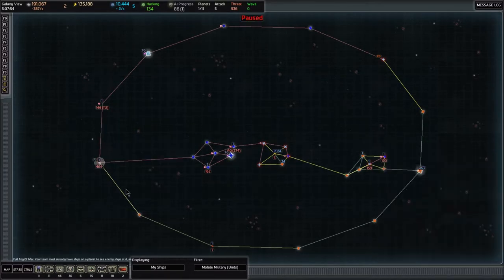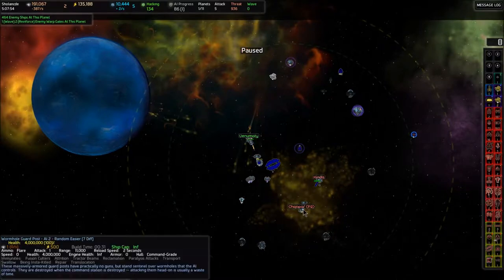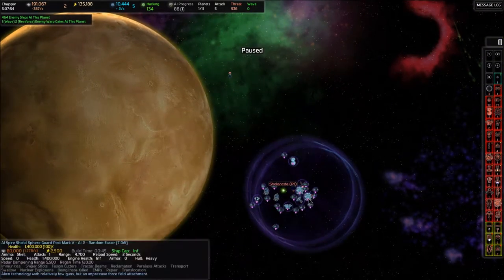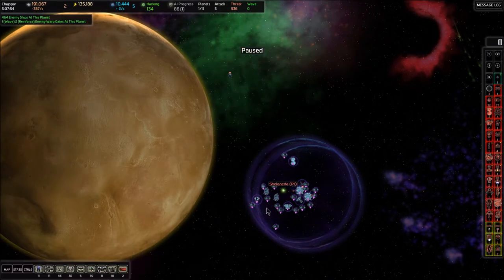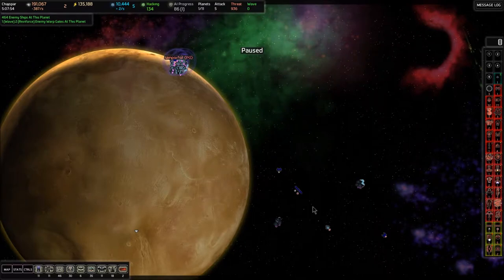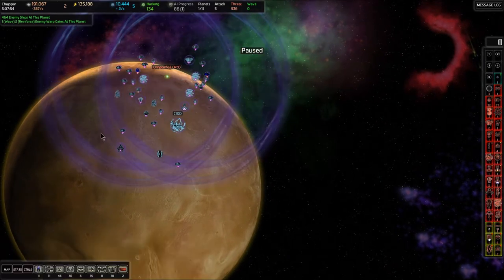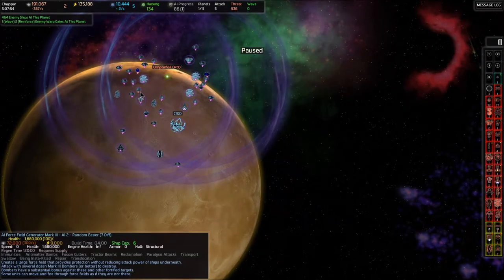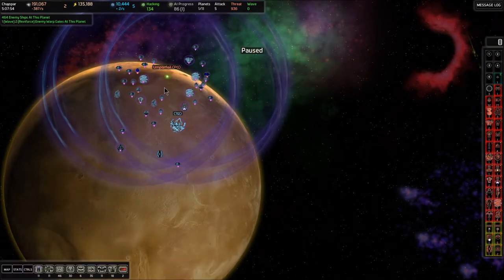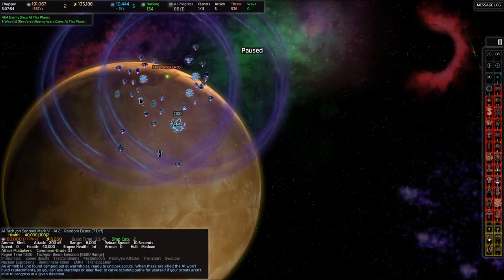Our first objective is Shilongde and our second objective is Chejapar. We'll do that, then hit Umperfall, and come back around to strike there. Looking into Chejapar from Shilongde, there is a tachyon under a double shield with an ion cannon — a big fortification over the gate. Then Umperfall is also heavily shielded with four force fields, and there is a tachyon there as well.